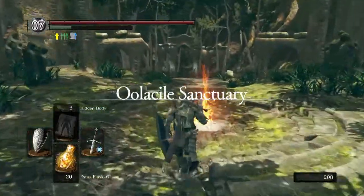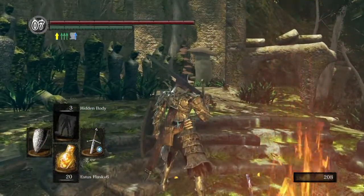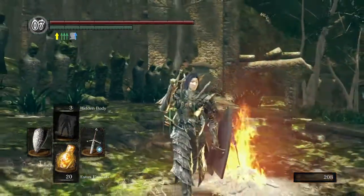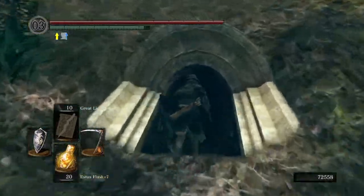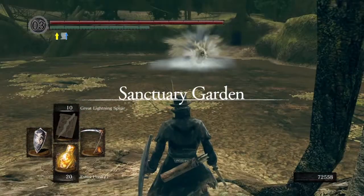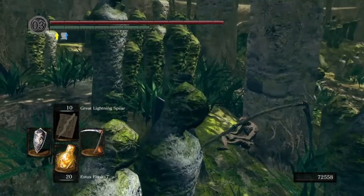Here we are — it's a straight shot. You want to sit and kindle the bonfire. There is a humanity on this side, and that mushroom there is a friend so don't kill it. If you missed any sorceries from Dusk, the mushroom will probably have them in stock — just say yes to her question. This is a different character, but I want to show you something cool — or more horrific than cool. After we take on the next boss, Knight Artorius, look — there are two of them!